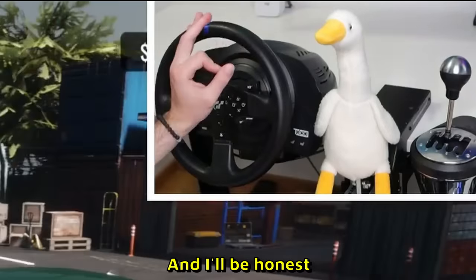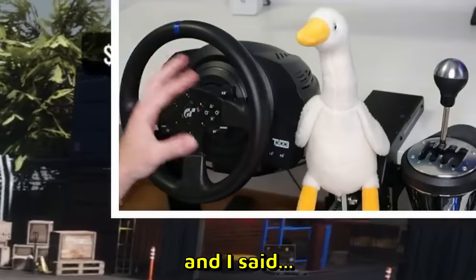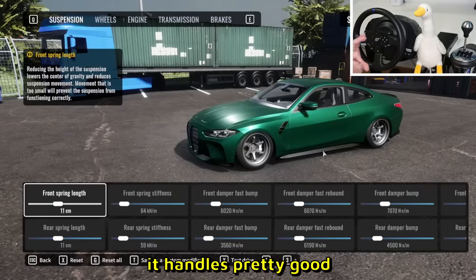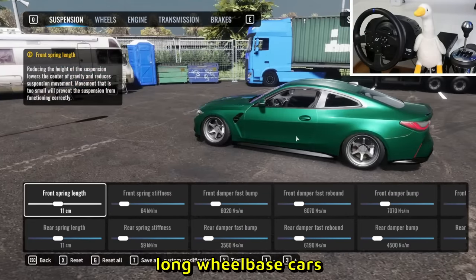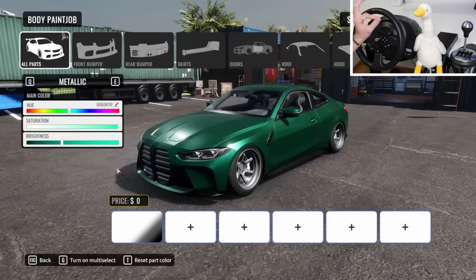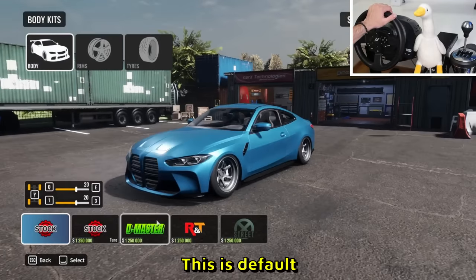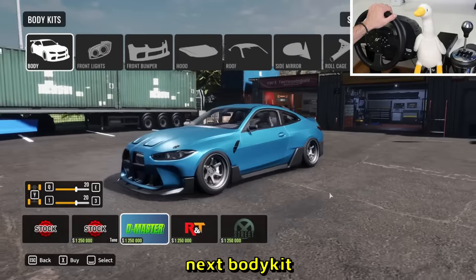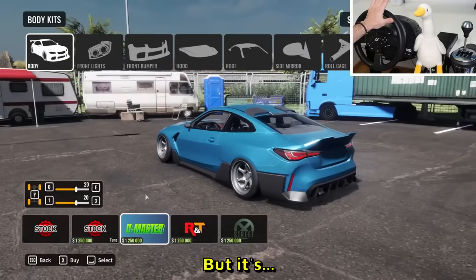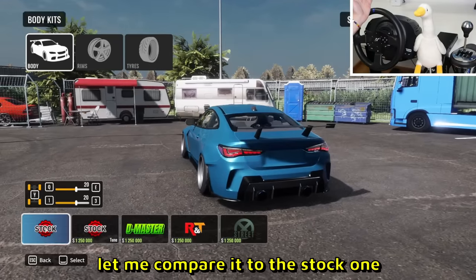The first DLC car is the Low Key GT - and it low key looks pretty good, you get it because the car is called Low Key. It's a newer BMW. I have a feeling long wheelbase cars handle well in CarX. I'll do a 60-second setup and make it a bright blue. Let's check out the body kits - the next one I'm loving and hating at the same time, it's too much but kind of works.